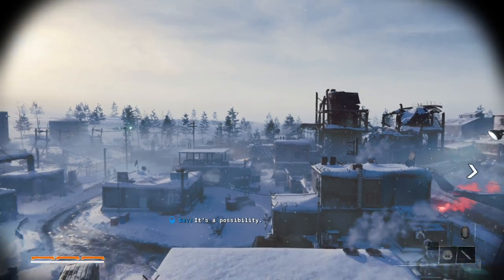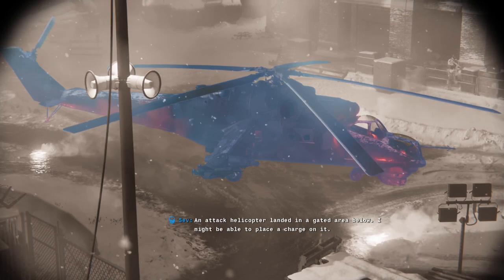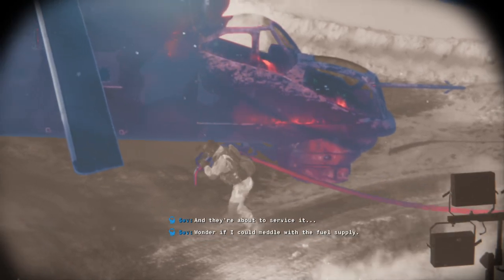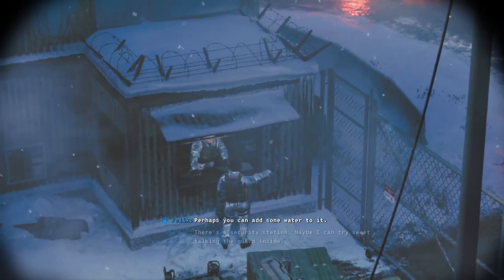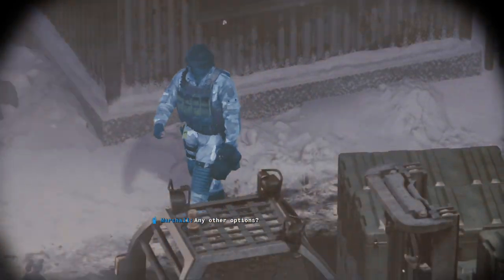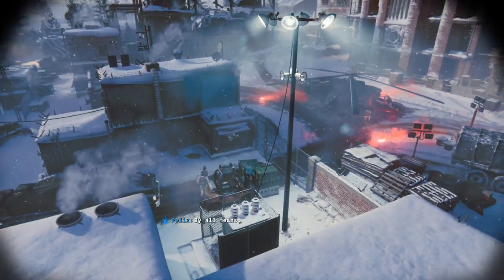This is definitely a heavily detailed infiltration mission. An attack helicopter landed in a gated area below. I might be able to place a charge on it, if you can get that close. They're about to service it. I wonder if I could meddle with the fuel supply — perhaps add some water to it. There's a security station. Maybe I can try sweet-talking the guard side. Looks like they're about to load cargo into it. Something to exploit. So I have plenty of options.